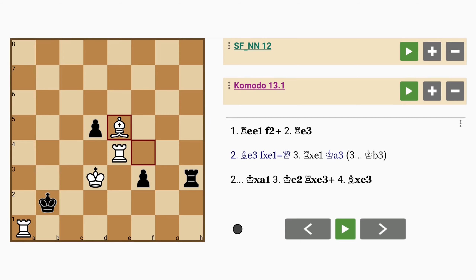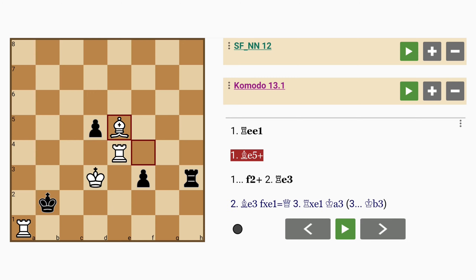Maybe bishop to e5 instead, giving check to the black king and x-ray defending the rook on a1. Since it's a check, this gains white a tempo, which means he will have time to move the rook on e4 away.